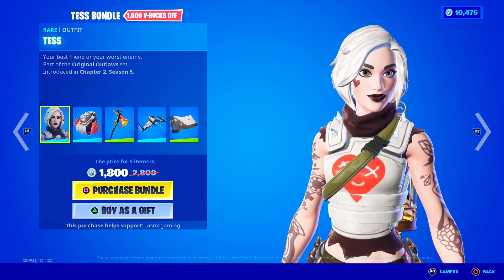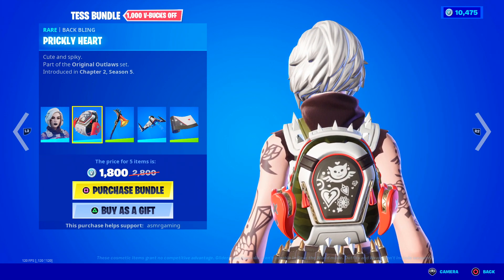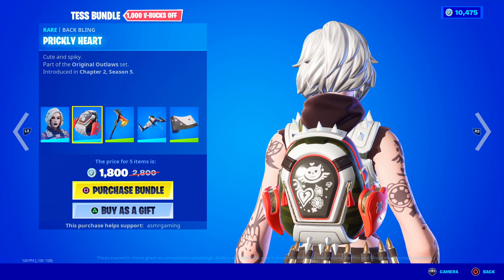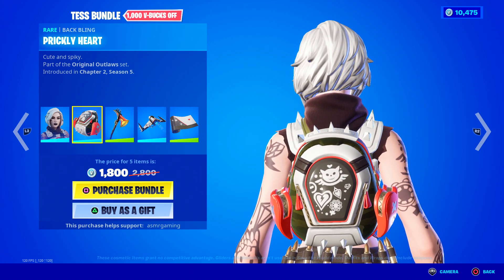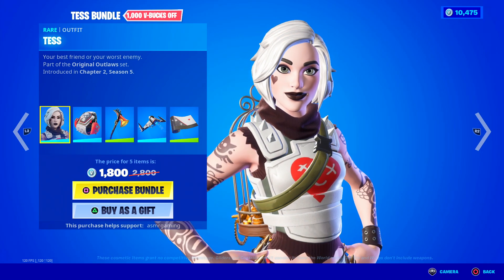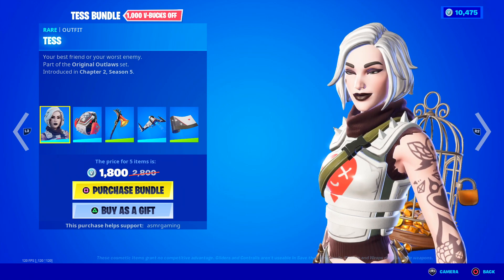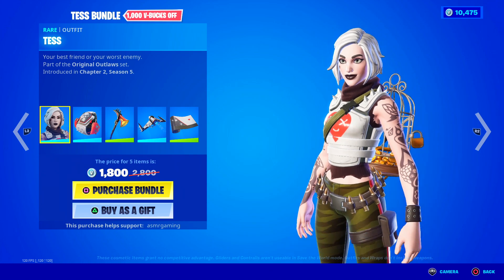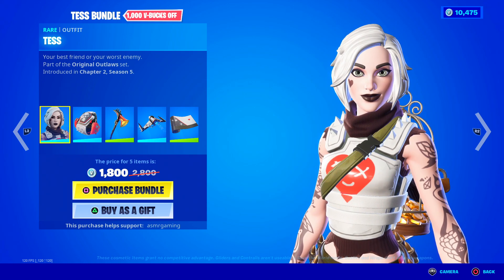Part of the original Outlaws set. She has the Prickly Heart backpack — that's actually a really nice back bling, cute and spiky. I like the little designs on the actual back bling, those look cool. Good skin. The thing about the Tess Bundle is I don't really see that many people using this skin. I remember when it came out I said I didn't like the pants, but the actual skin is pretty cool.